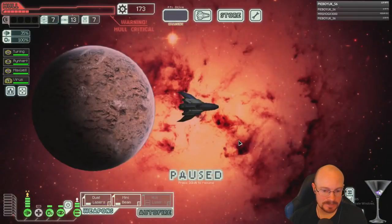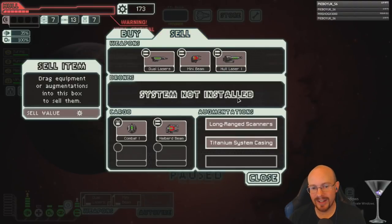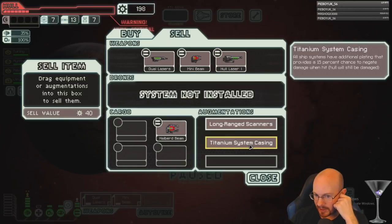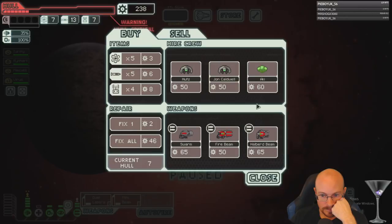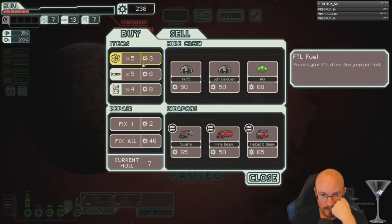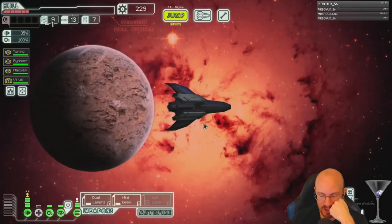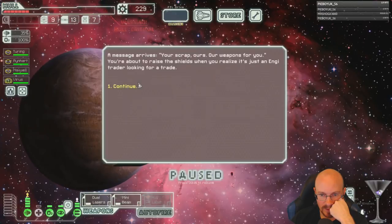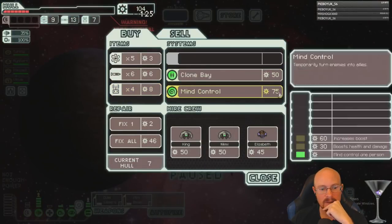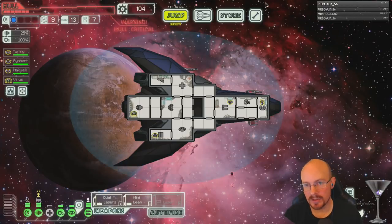Store please give me shields — no shields, no shields. Okay, well we do have another store. I'm gonna buy some fuel. For the love of god give me a shield store — there it is. Now we decide: do we upgrade shields or do we get the halberd beam online?